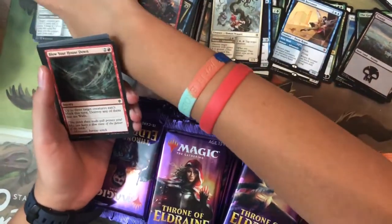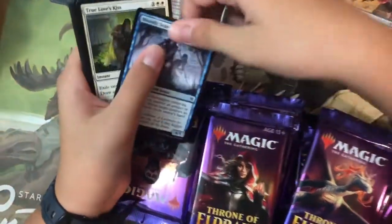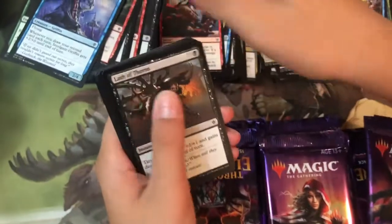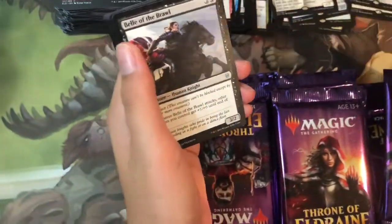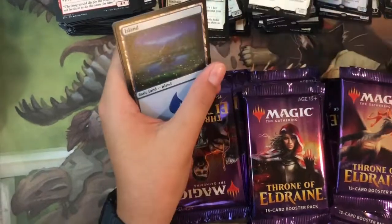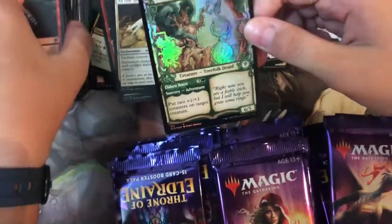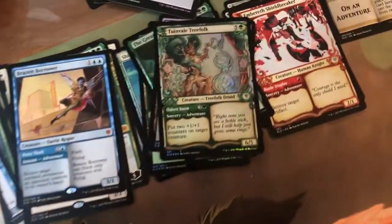Pack twenty-one: Silverflame Squire, Blow Your House Down, Signpost Scarecrow, Moonlit Scavengers, True Love's Kiss, Spore Cap Spider, Steel-Gaze Griffin, Lash of Thorns, Ember Pattern — there's a foil. Uncommons: Bell of the Brawl, Wondermare, All That Glitters, and the rare is Worthy Knight. The foil is alternate art Twin-Veil Tree Folk — that goes to the foil section, not alternate art.